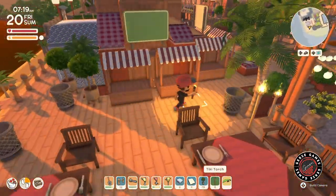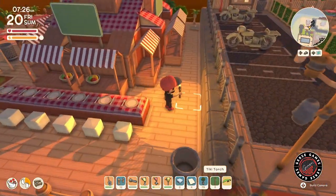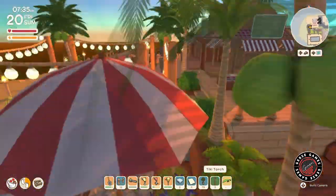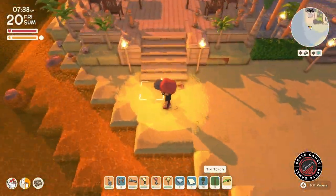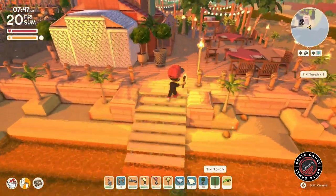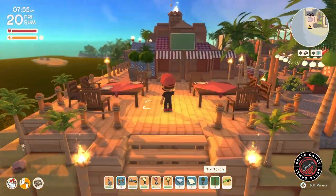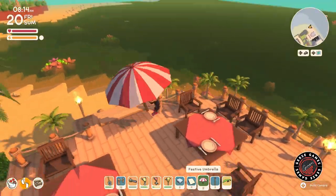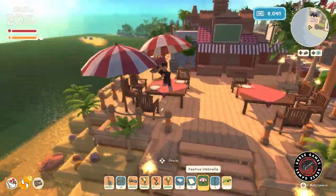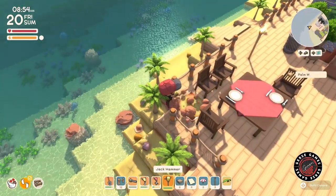The next thing is lighting. This is an outdoor restaurant close to the beach, so I was thinking tiki torches to illuminate the area and give it a whole different vibe. But then — how many do I put? What kind of mood do I want? Where do I place them? If I place them right next to the chair, that could be a little dangerous. So maybe just a little more spacing.